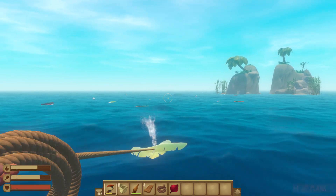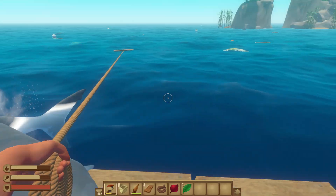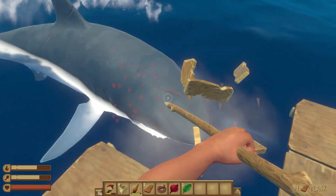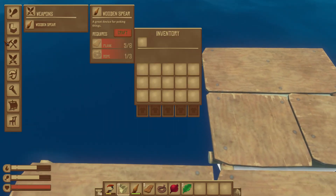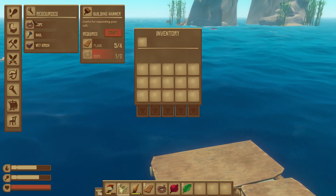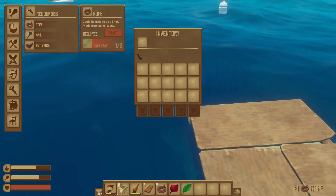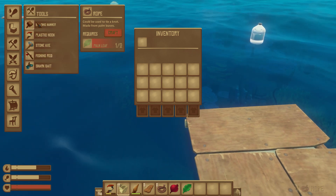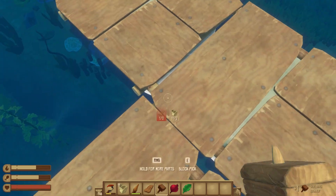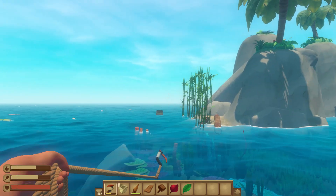So we kind of want to stay on our raft. Oh no — we're going to lose it! The shark got it. Now we need a building hammer. The hook was on something and I didn't have the thing to place it. I'm not going to craft that.